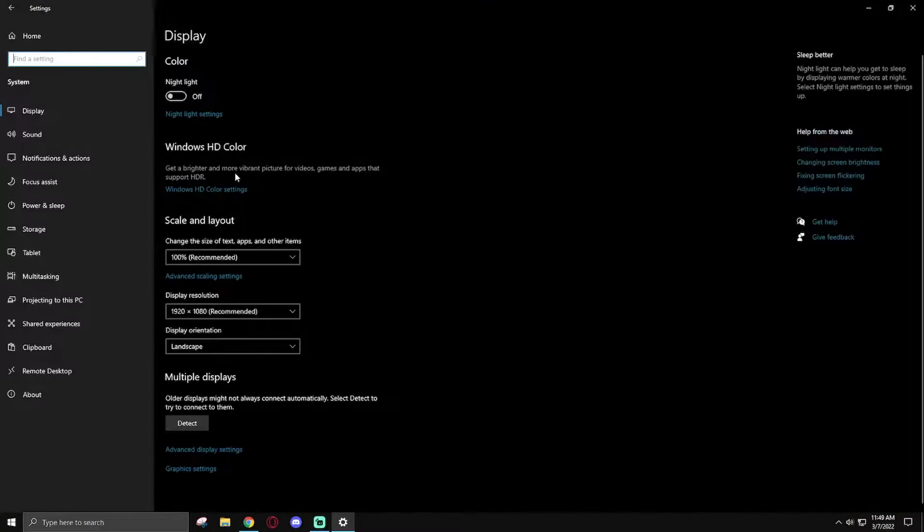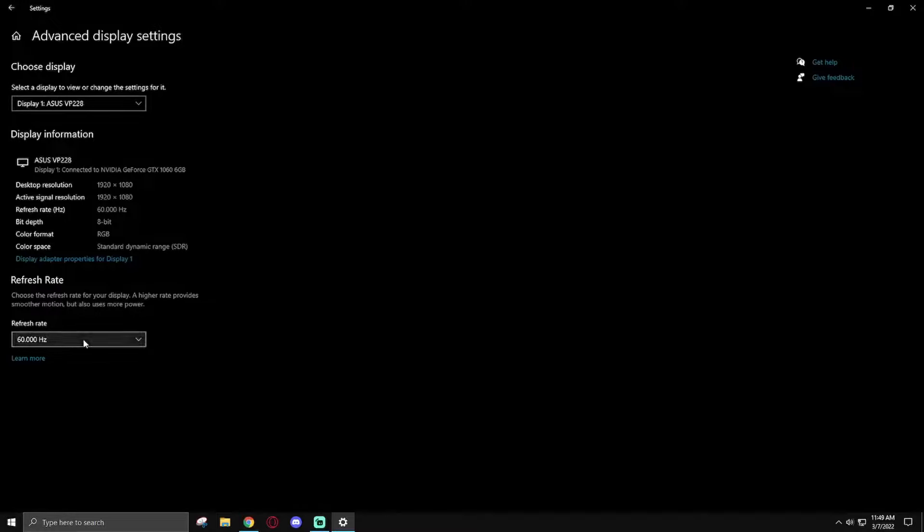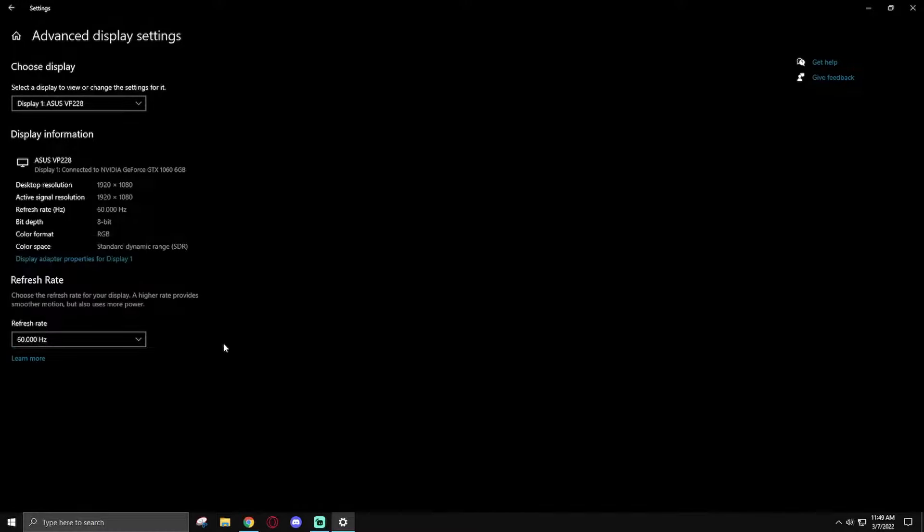First thing I'm going to go into is System on the top left. In Advanced Display Settings, go to refresh rate and make sure this is the highest one possible.